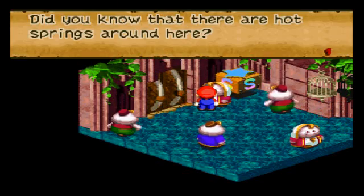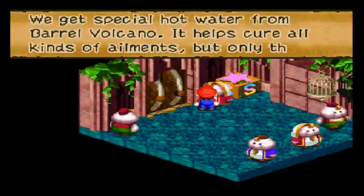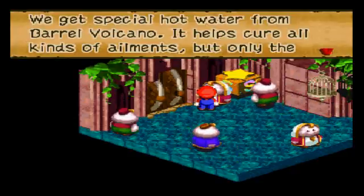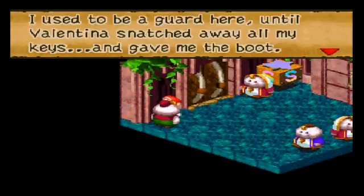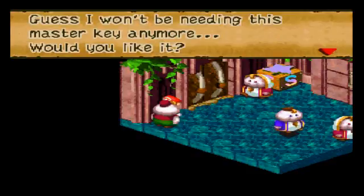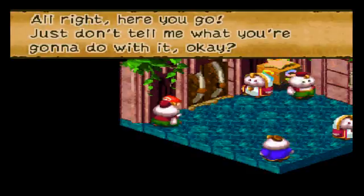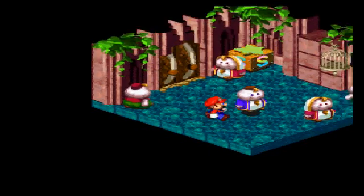Did you know there are hot springs around here? We get special hot water from Barrel Volcano — it helps cure all kinds of ailments, but only the king gets to bathe in it. I used to be a guard here until Valentina snatched away all my keys and gave me the boot. Guess I won't need this Master Key anymore. Would you like it? Sure. Alrighty, here you go. Just don't tell me what you're gonna do with it, okay? I'm gonna save the day — that's what I'm gonna do. Take this! Flower jar!